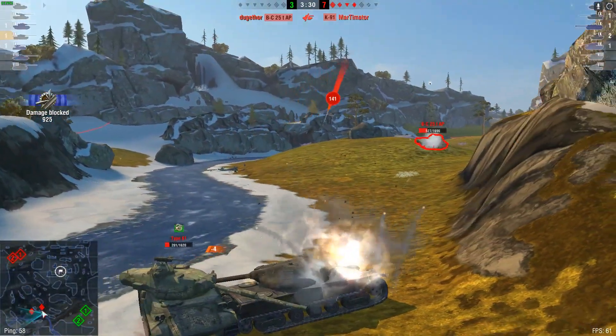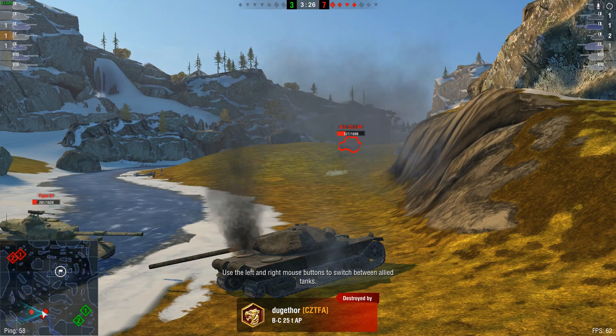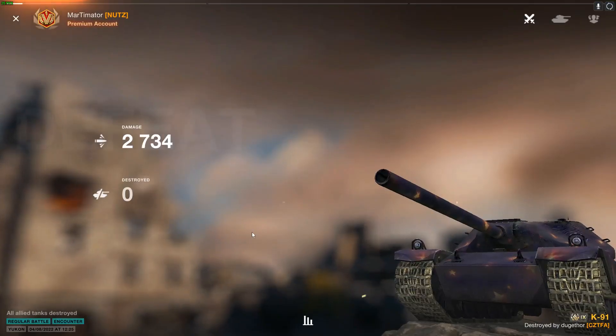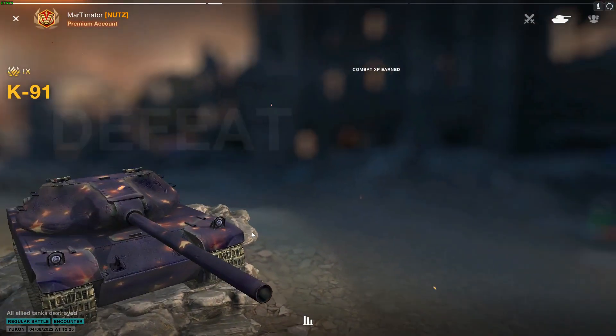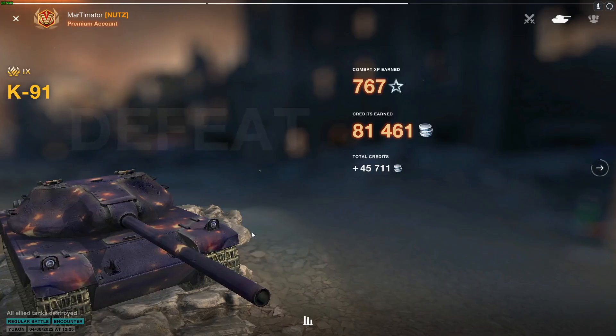In a situation where the team didn't contribute, it's relatively impossible to pull it off because the clip damage simply isn't enough to make it work. So the K-81 is also a good tank, and if it comes back in the shop and you really want a tier 9, it can be an option. But as always, I don't recommend tier 9s. Get a tier 8 — get something like a T42 or an AMX M4 59. Those are better value for money. And just ignore the crates — they're just a gigantic waste of money.